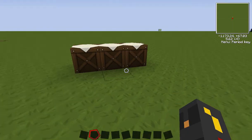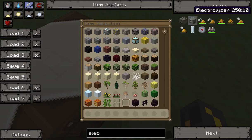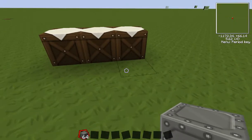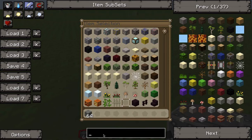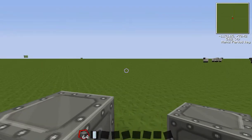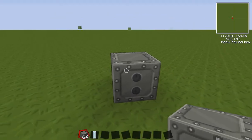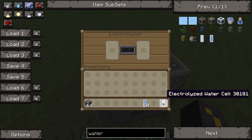Today I'm also going to be showing you how to use a certain thing which you will need to make the force field, called electrolysers. Let's just place one down. Now you might think that an electrolyser is any normal machine, but it's got a big difference. When you get a water cell — which you make by getting a water bucket and combining it with an empty cell made of tin — if you put it in, it converts it. An electrolyser basically turns that into an electrolysed water cell.